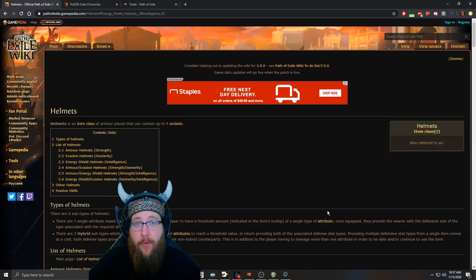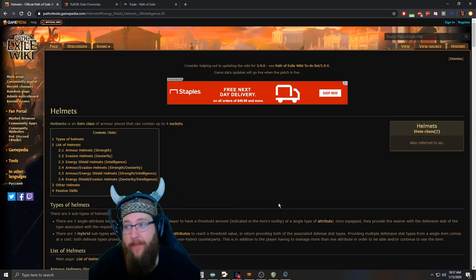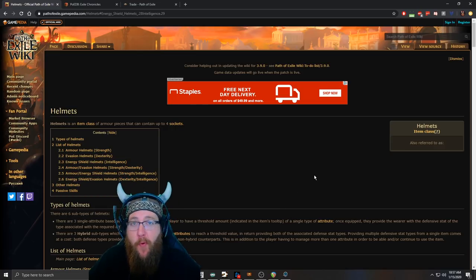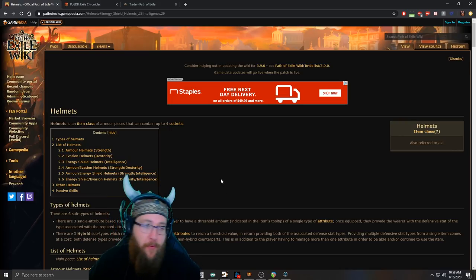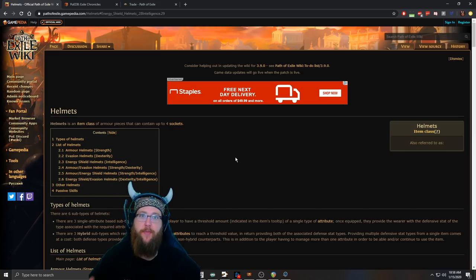For today's example, I need an energy shield based helmet for my purifying flame miner and I figured we'd jump back into making videos with this example. It's been a while, so for those of you still around, thank you. We're going to be doing a lot more to come. So if you're looking for a base to craft with, that's where we're going to start.